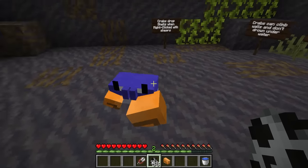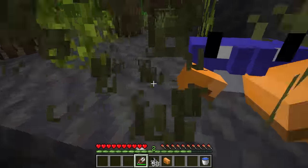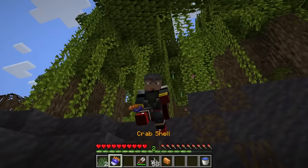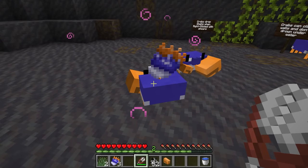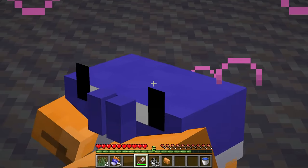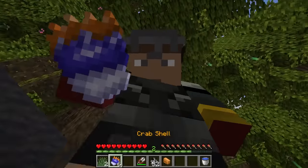This crab mob leaves a lot on the table in terms of what else it could be capable of, so now we'll move into some speculative ideas we've put together for this mob. First and foremost, you can actually shear the crabs in order to get their crab shells. We appreciate this more as it is directly in line with Mojang's principles around designing mobs and their items. When you shear these crabs, it actually gives them a health boost because by shearing them, you're helping them molt their shell in-game. And you get crab shells in return.